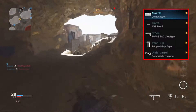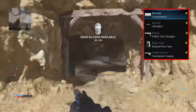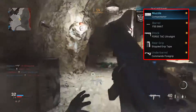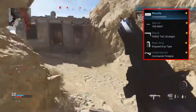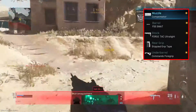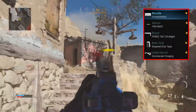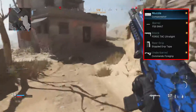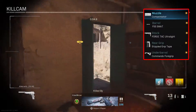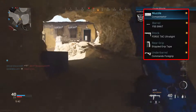Moving on to the barrel, which is the FSS Swat. This increases aiming down sight speed, which compensates what we lose from the Compensator, and it also increases mobility. This helps dramatically — you'll aim onto enemies at a much quicker pace than the opposing enemy. Gunfights in Call of Duty are dependent on movement and who fires and connects their bullets first, so increasing your ADS speed is key.